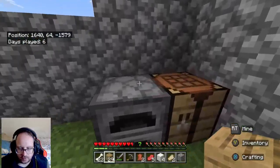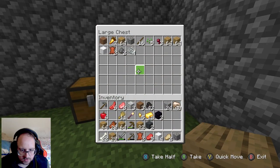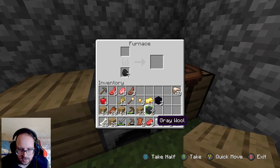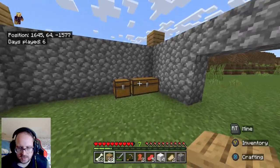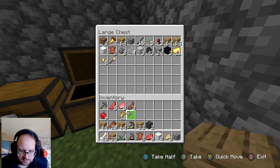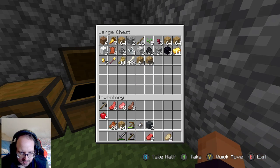Why am I recommending wood for construction? Cobblestone is a bit hard to source. Let's put away the things we don't need. We've got iron here, so let's get some armor started and grab some food. Let me go back to the chests and throw in the stuff I won't need right now, like obsidian and gold.